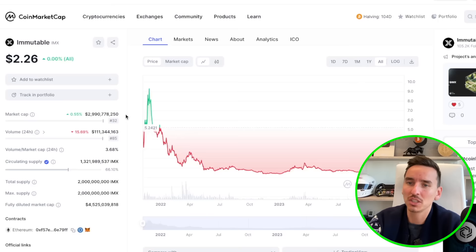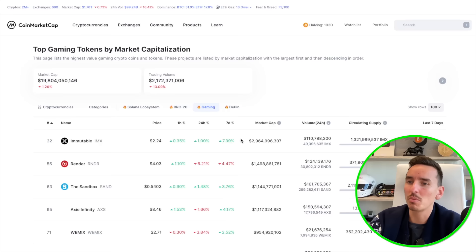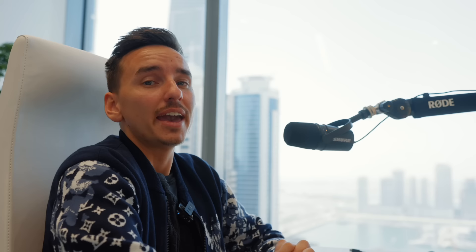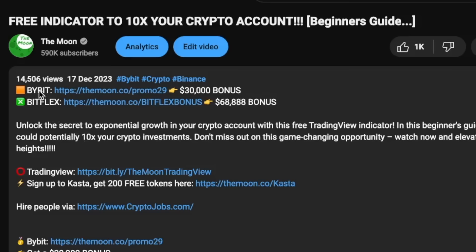You can buy IMX for around $2 right now, putting this token in the top three crypto games with good potential to grow in the next few years. The token is available on Bybit, and below this video you will find a link. If you want to buy IMX on Bybit with my link, you will actually get a deposit and sign-up bonus of almost $30,000, depending on your deposit.